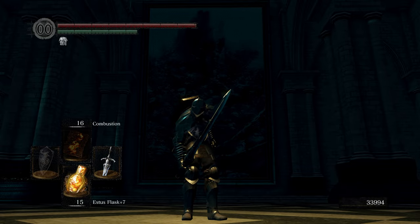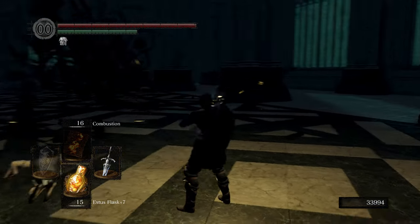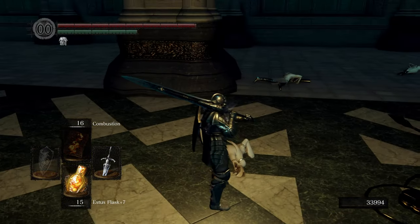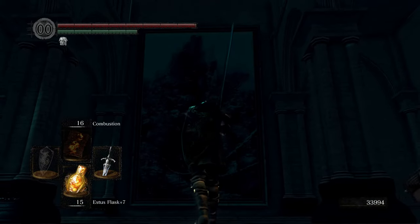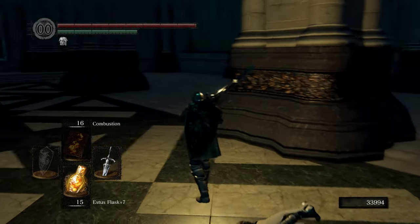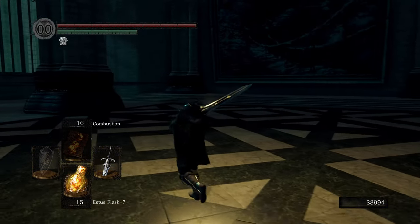Hello everybody, welcome to part 67 of Let's Play Dark Souls. We're here in Anor Londo. I just committed a massacre of these painting guardians in order to clear the area for what we're doing today, which is the Painted World. They did a bit of a number on me — I used five of my Estus, but no big deal, that's why we have them.